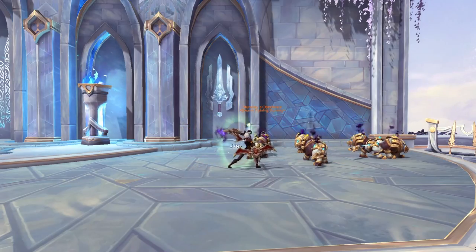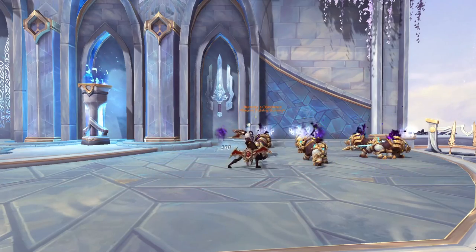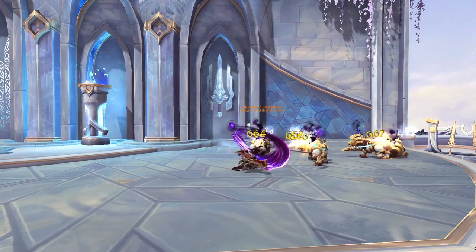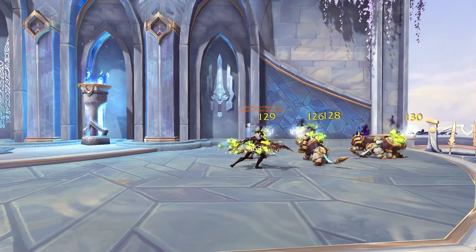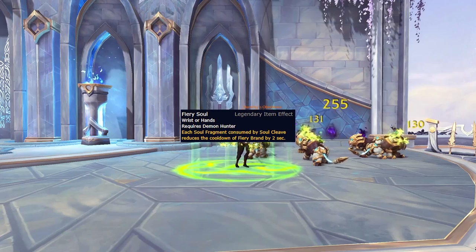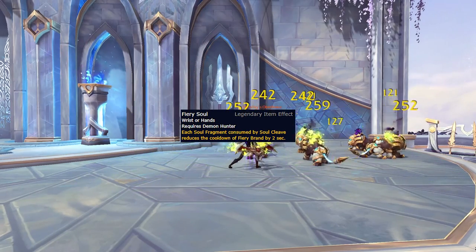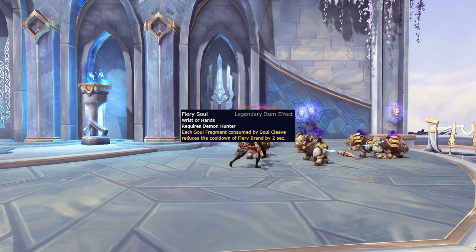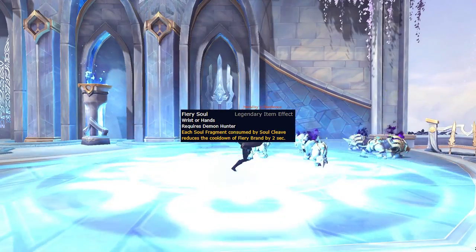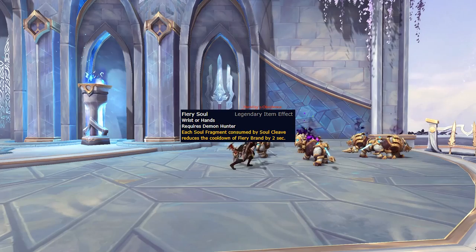I'm going to deviate slightly here and talk about legendaries before talents, as Demon Hunters have a couple extremely powerful legendaries that use different builds of talent synergies that are better explained up front. Starting with the Fiery Soul legendary, this causes soul fragments consumed by Soul Cleave to reduce the cooldown of Fiery Brand by two seconds. This is an extremely strong defensive legendary, especially with Revel in Pain now baseline, and when combined with a trio of talents that allow you to both extend and spread Fiery Brands, it can be very good in both raids and Mythic+.